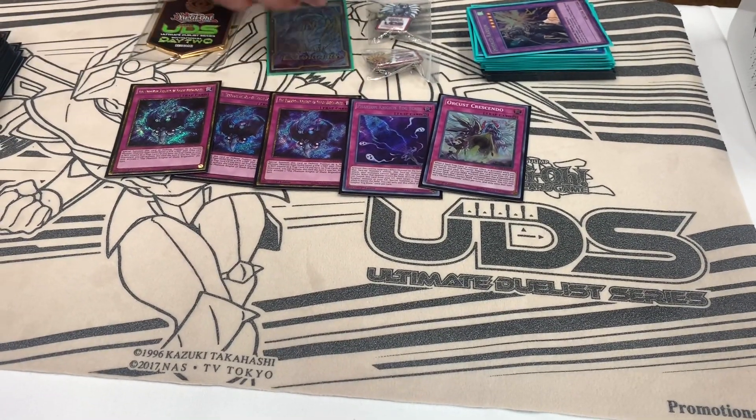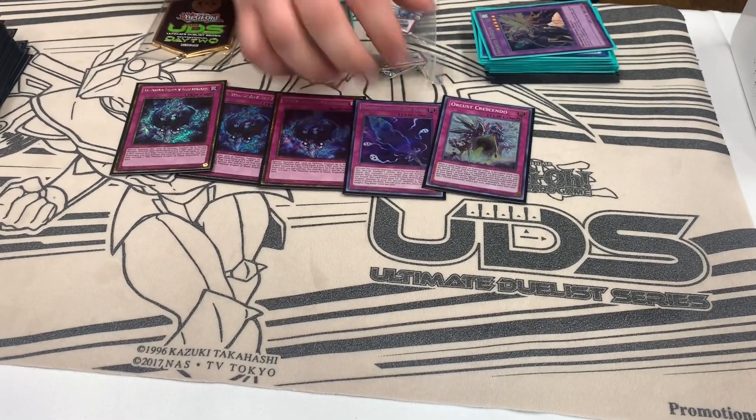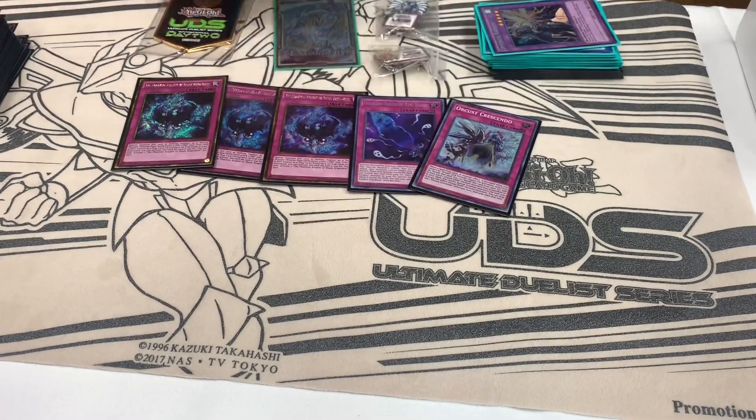Fogblade you can search for your combo and it helps stop Floodgate monsters. And the one Crescendo, which you usually summon off a Galatea.